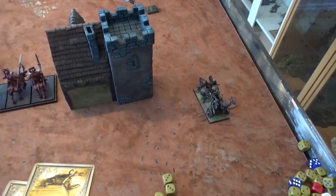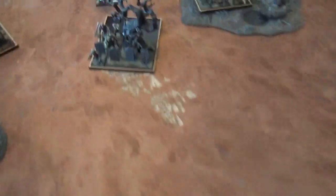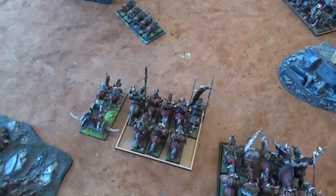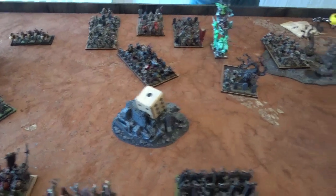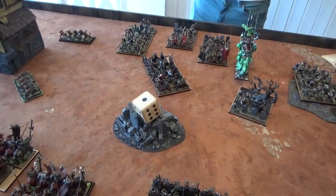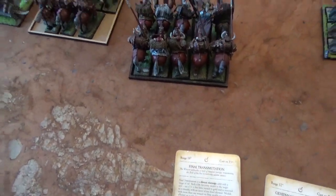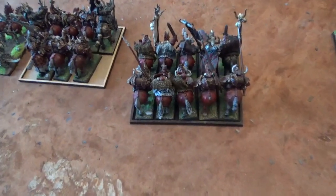Warriors of Chaos turn one: I tried to charge my Chariot into his Fell Bats — didn't make it. I tried to charge my Skullcrushers into his freshly made Zombie unit — didn't make it either. Everything else moved up. In the magic phase, I threw 6 dice on Final Transmutation on his Grave Guard, rolled 29 without miscast, but he rolled two sixes to dispel it. I then tried to cast Gehenna's on his general — rolled quite well but he made all his saves.